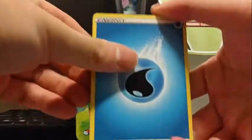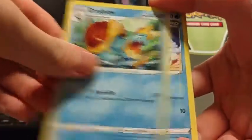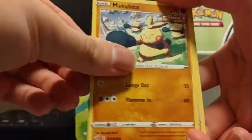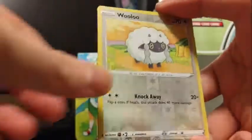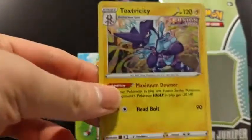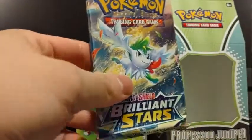We got Water Energy, Fusion Strike Energy, Alolan Exeggutor sparkle, Dreadnought star, Mawile, Makuhita, Panpour, Sawsbuck, Reverse Wooloo, and Toxtricity holo. Another holo — at least it's not a regular rare. And then that's when I'm gonna get the Brilliant Stars regular rares.